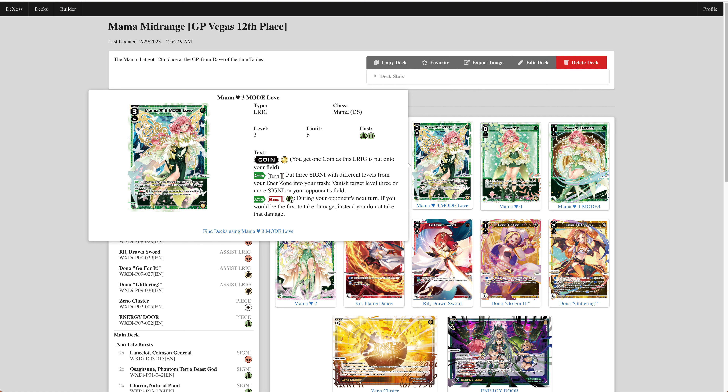So we have Mama Level 3. It's a green center. Its once-per-turn action ability lets you put three Signi with different levels — so a Level 1, Level 2, and Level 3 — from your deck into your trash, and then vanish a target Level 3 or more Signi on your field. The once-per-game ability is that during your opponent's next turn, if you would be the first to take damage, you won't take that damage. Basically you take one less damage on your opponent's turn no matter what — whether it's an Elrig or Signi, it doesn't matter.